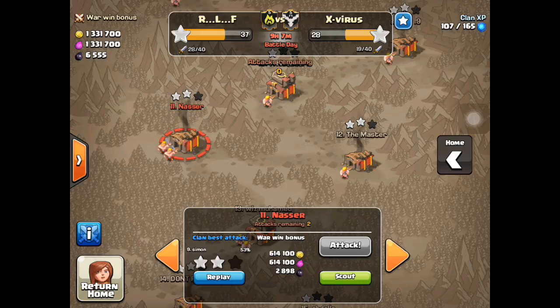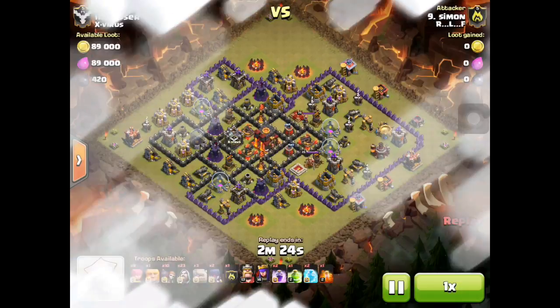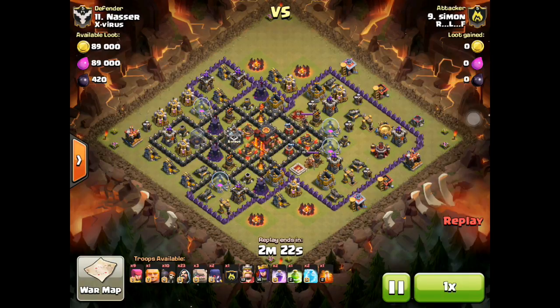I wanted to show you one more attack by Simon. Simon goes along the long side of the base which makes it almost two fronts. He lures his Clan Castle and I'm actually surprised that the CC did not have Lava Hounds or a Dragon, because with the new dark elixir update the Poison Spell will easily dismantle everything but the Balloons.